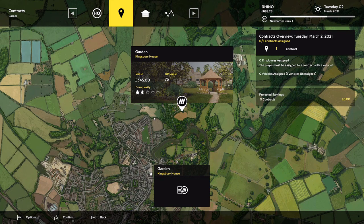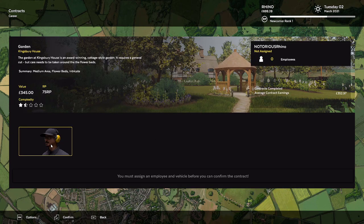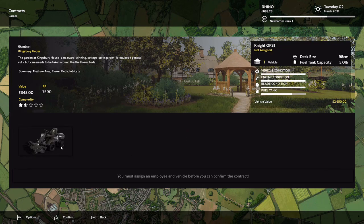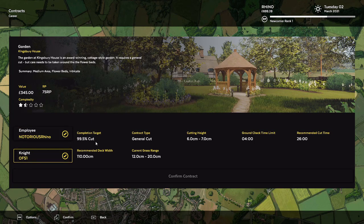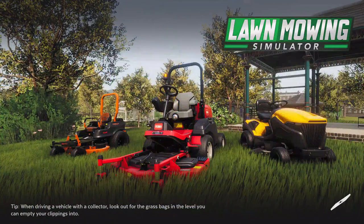All right, so we're gonna go ahead and start out with the Kingsbury house. Let's go ahead and click on that. We're gonna use — I forgot what I named him. I named him my name. I thought I named him something funny for a second. We'll choose our vehicle: 99.5% cut, general cut, cutting height. Ground check time. Confirm contract. Start. Let's get to it.